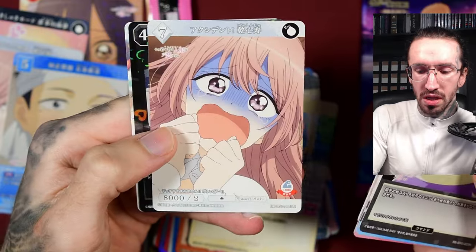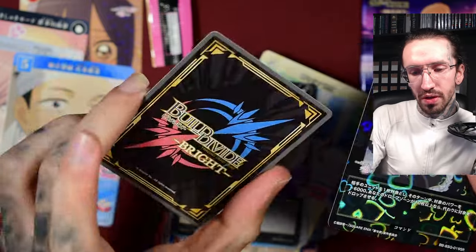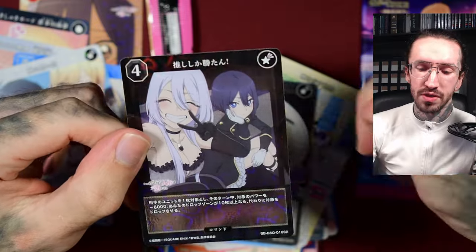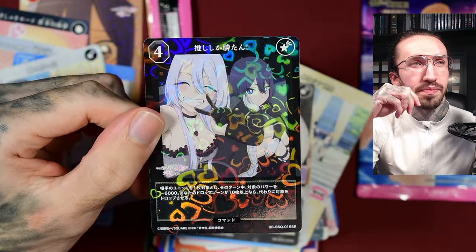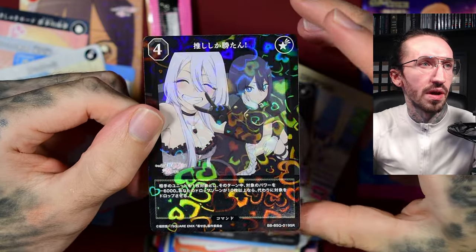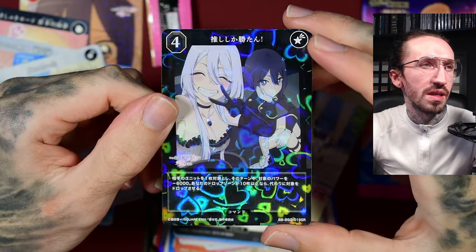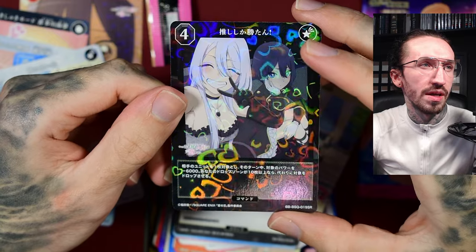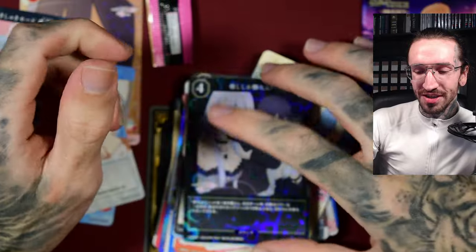Another Marin confetti foil. Then we have one that reminds me so much of the Nijisanji set from VCross — maybe you've seen my VCross unboxing. I'm a sucker for these hard foils and this one looks even better. If I weren't so lazy I'd pause the unboxing and look for one of the Nijisanji foils to compare.